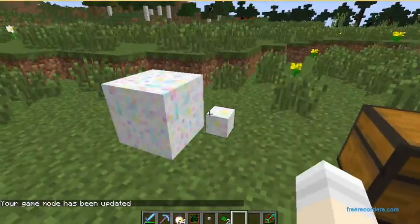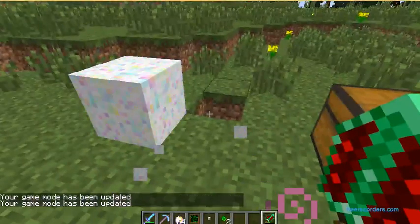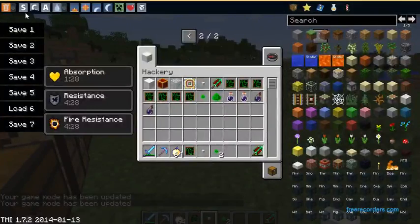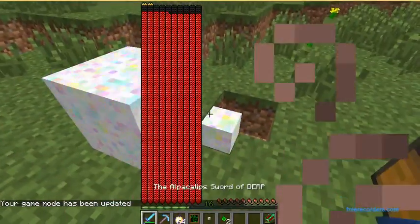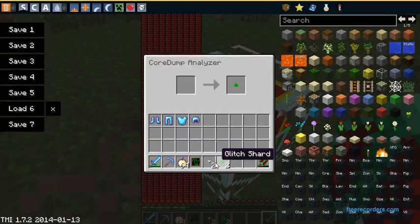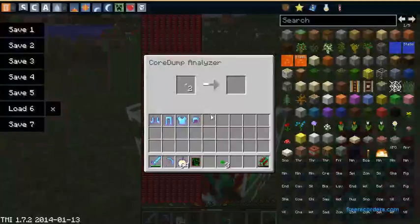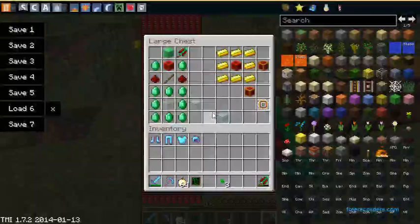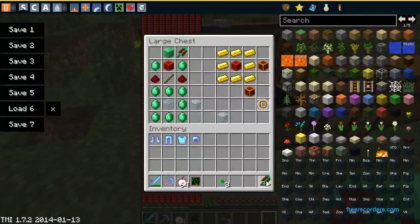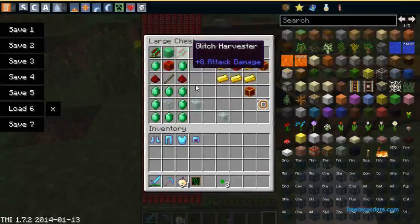Okay, so you go here and get one of these, you put it in here, you might get one of these or one of these — there are multiple of these. This mod's really awesome, actually. Let me show off the crafting recipes. To make the glitch harvester — those little cute things — you need a block of iron, two iron, a block of redstone, two redstone, and a stick, and you get a glitch harvester.